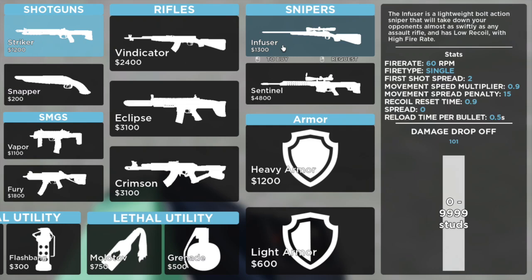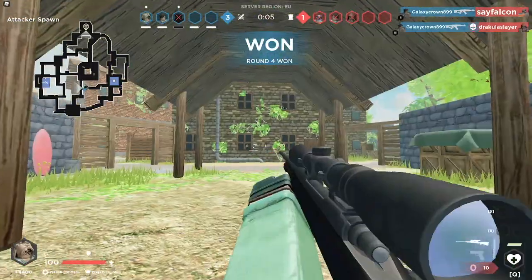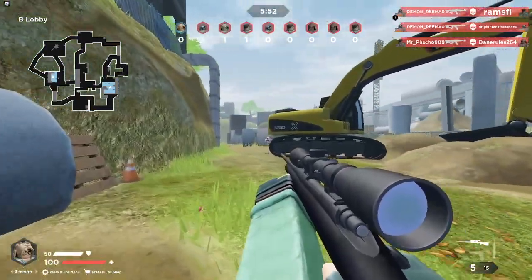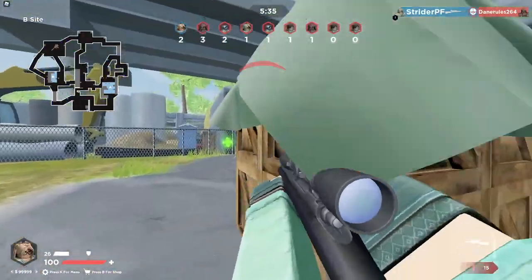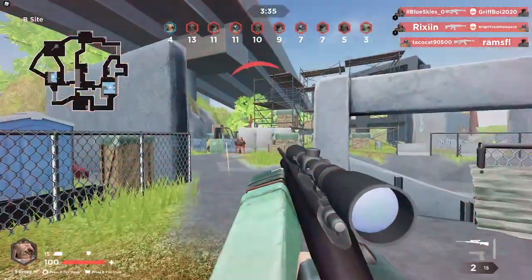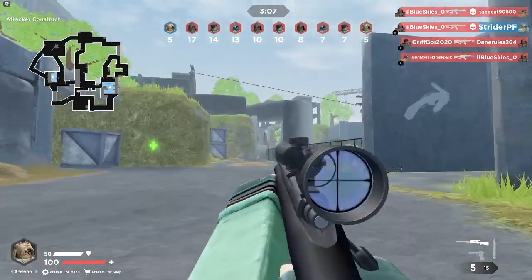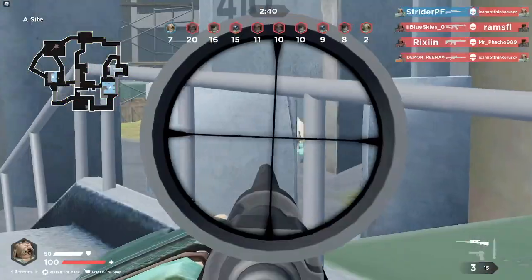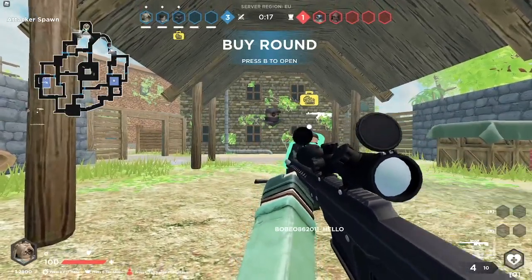Now the sniper rifles. The Infuser is the lightweight one, firing at 60 RPM — much faster than the Sentinel. It has a first-shot spread of two but always aims the same spot. It reloads at 0.5 seconds per bullet, totaling 2.5 seconds. It does 101 torso damage, meaning it three-shots limbs, which is unfortunate — I wish it were a two-shot anywhere. It's a two-shot torso and one-shot head at 60 RPM and aims very fast. It's essentially the scout of this game. The huge advantage is it's only 1,300, which is 1,100 less than the Vindicator and less than half the cost of the Crimson.